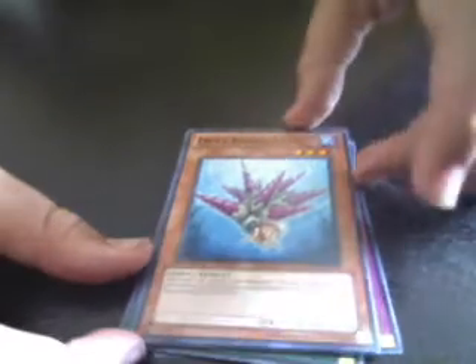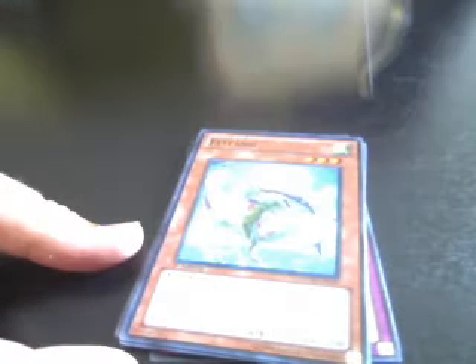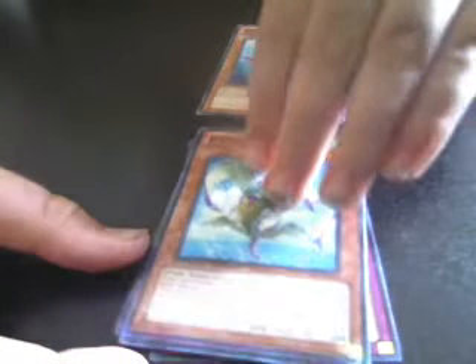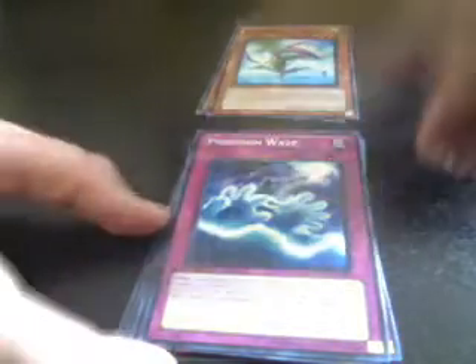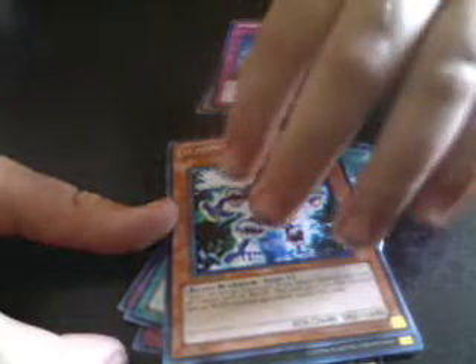We got a Drill, Bear Neckle, Article, a Fly Fang, Poseidon Wave, Jaws Man, Jaws Man.